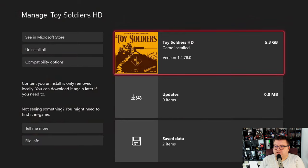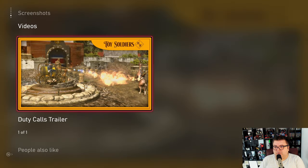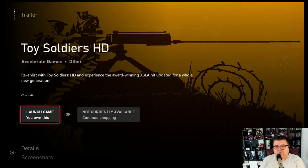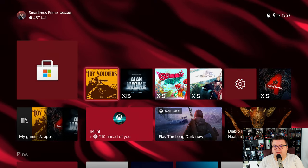First of all, let's see how much data the game is — that's 5.3GB. The game is not in Game Pass. I don't think it's even that expensive. Probably somewhere between 10 and 20 bucks. And it's Gen Durango, which means it's Xbox One optimized, not Xbox Series consoles. But hey, maybe there will be in the future. I already think that's pretty cool. Let's go check it out.